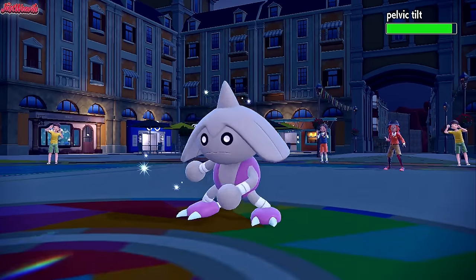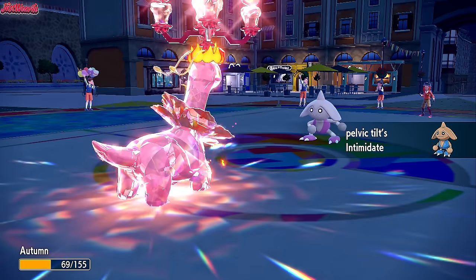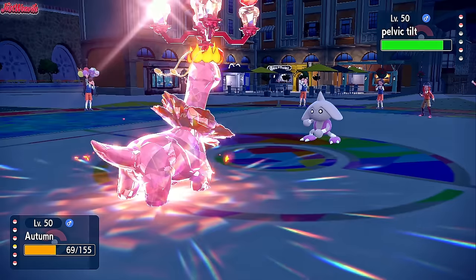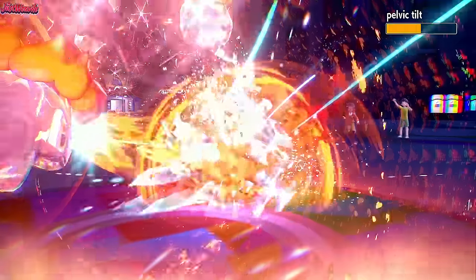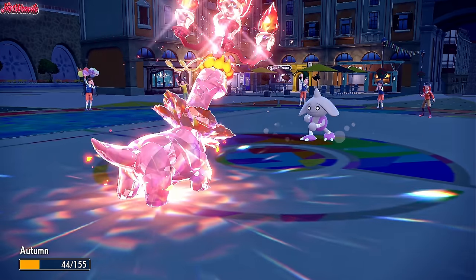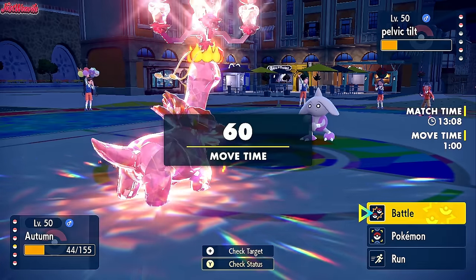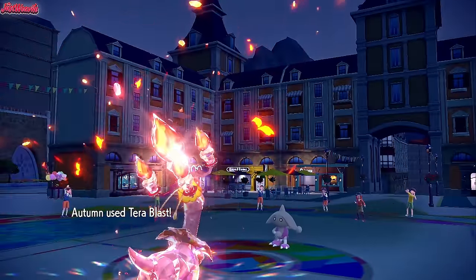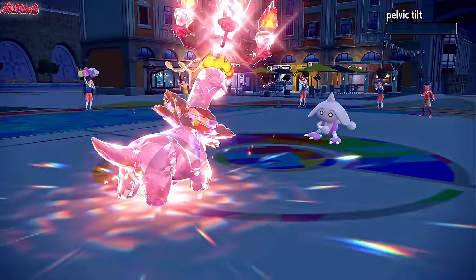So Hitmontop comes in but you do get the Intimidate off, obviously, after the Stealth Rocks dig in. So we're at plus one attack right now. Let's go for a Terrorblast once again — it should do a lot of damage to the Hitmontop. Oh, that's some good damage right there. They go for a Rapid Spin — they still don't outspeed us though. They get rid of the Stealth Rocks though. So if they are Focus Sash on the Zoroark, they officially have the Focus Sash still. Let's go for another Terrorblast — we still outspeed because of the Trailblaze. Terrorblast comes through and takes out the Hitmontop cleanly.